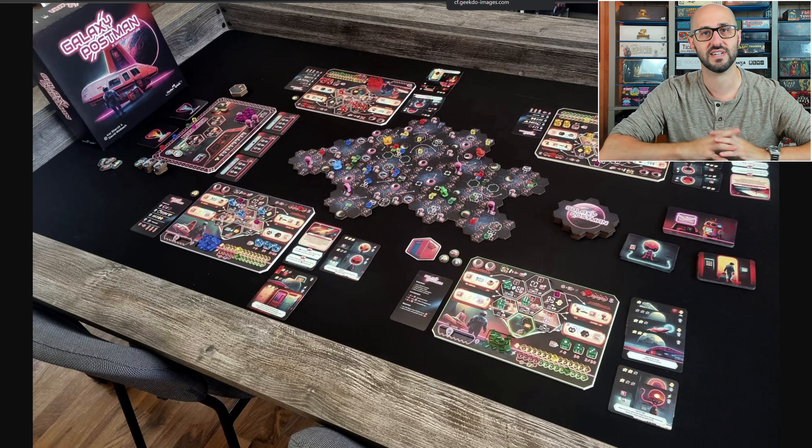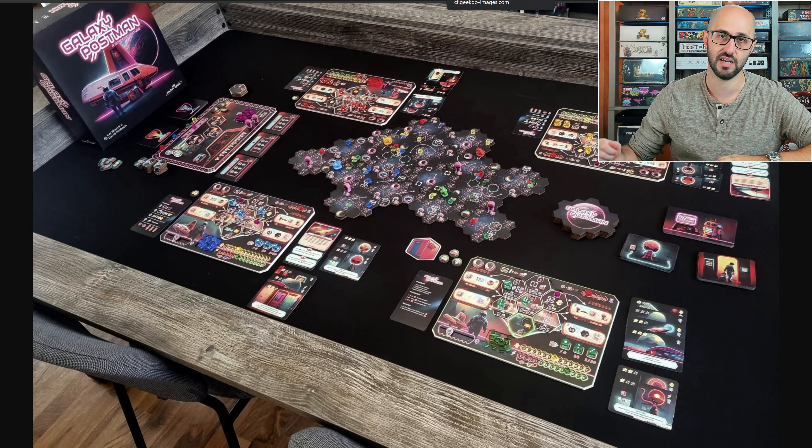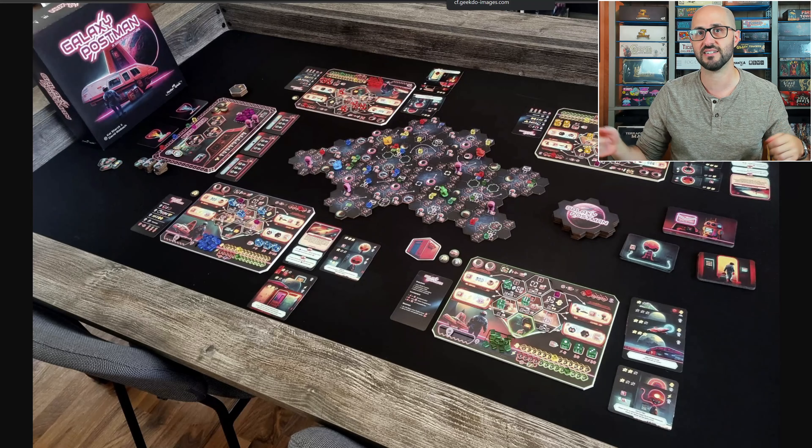There are a whole bunch of different icons that can be discovered out on the main board, and anytime a new tile gets added to that board you're going to be populating that tile based on the icons that are there. These can open up different wormholes that allow you to navigate through space a little bit easier, or different locations where you can pick up and deliver different packages, as well as asteroid fields that you can still move through but you will incur a bit of damage.